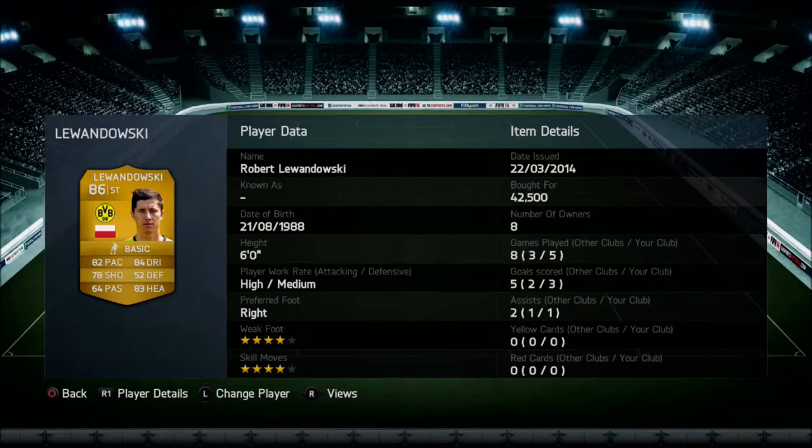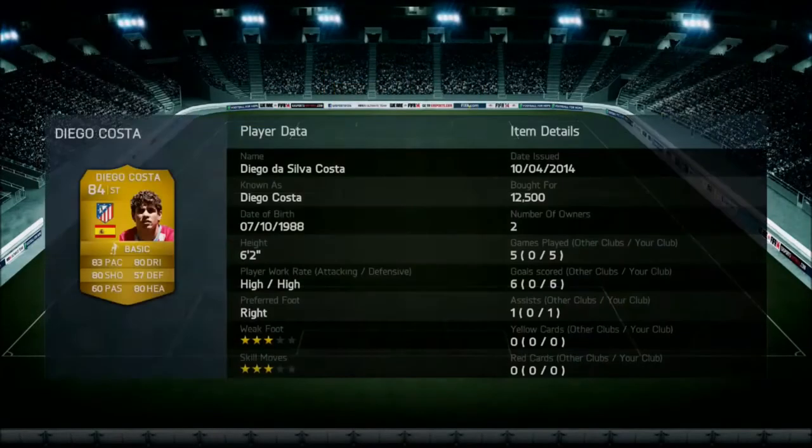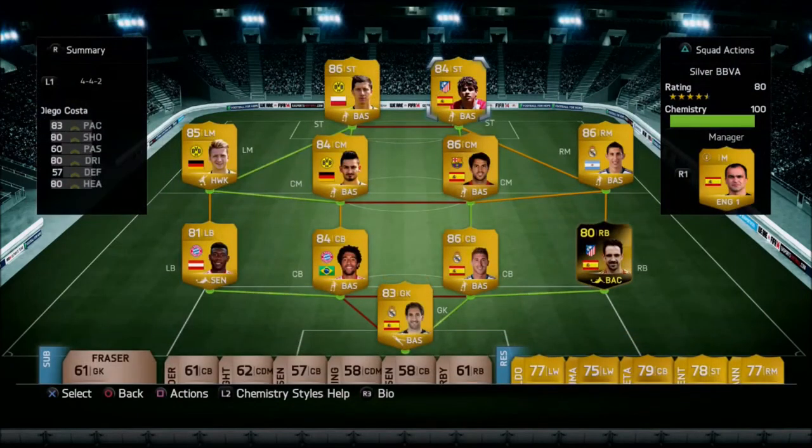The final striker is the upgraded Diego Costa from Atletico Madrid — 83 pace, 80 shooting, 80 heading, 80 dribbling, 12,500 coins. His record is 1 goal in 5 games and an assist. For a 6-foot-2 player with 3-star weak foot and 3-star skill moves, you'd expect him to feed the ball to the other striker, but no — he takes things into his own hands. By far my favourite player on the team. If you've never had him, go and buy him; if you can't afford the upgraded version, go and get the normal one.